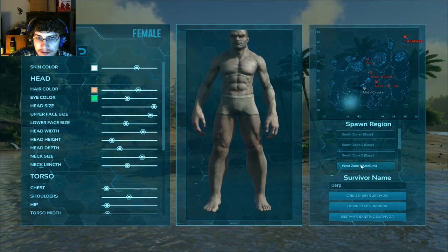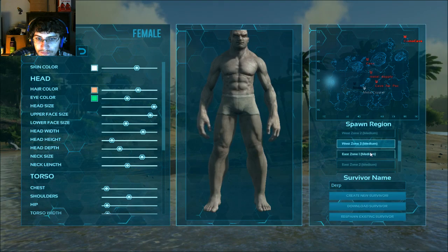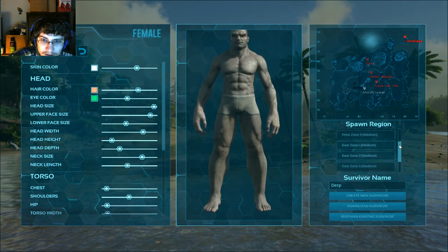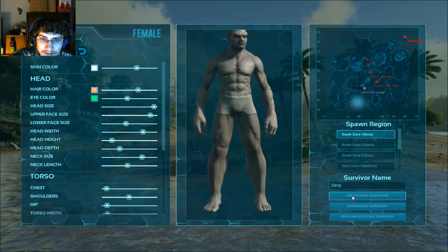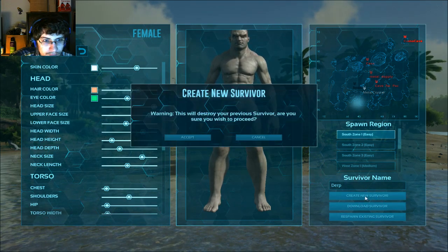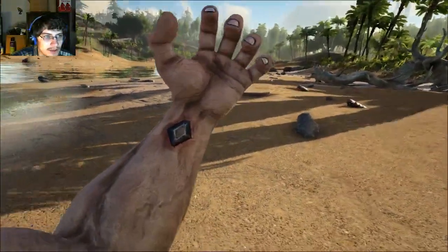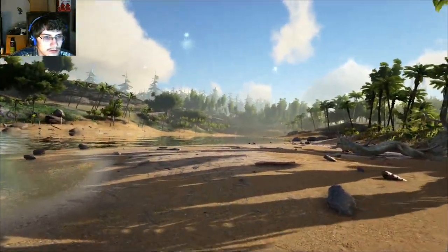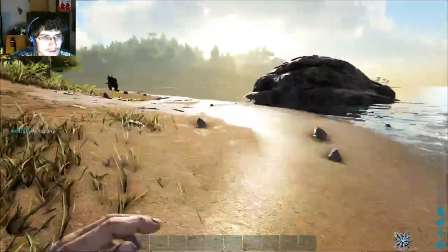My closest option is going to be South Zone 1 and I'm just going to have to travel across to get there. I don't know how to stop this audio stuttering. Actually I don't need to go back there to check because I had a base I started over here before, so I can just go over here and look. If the house is gone, it's gone — good.